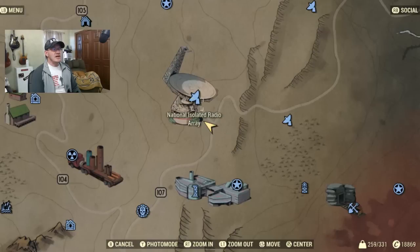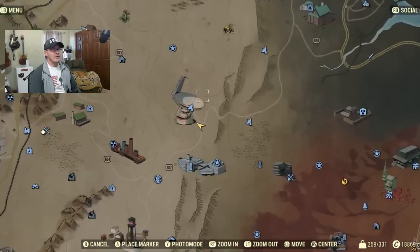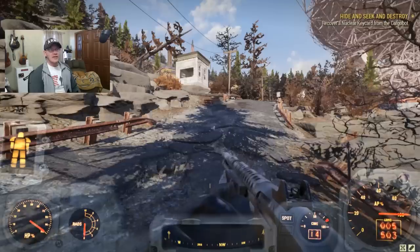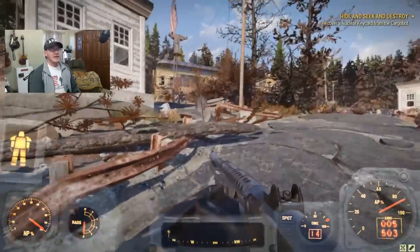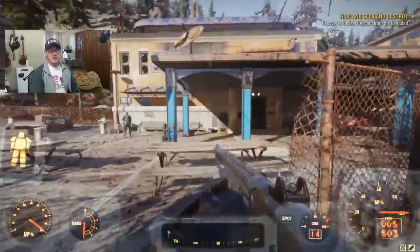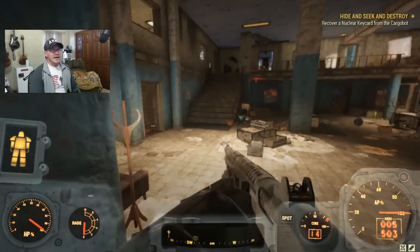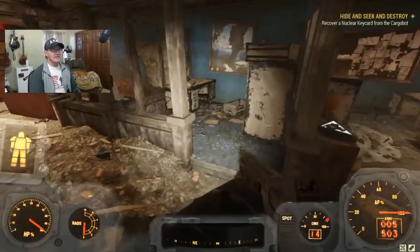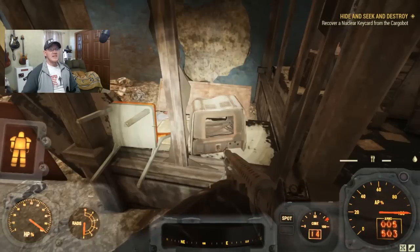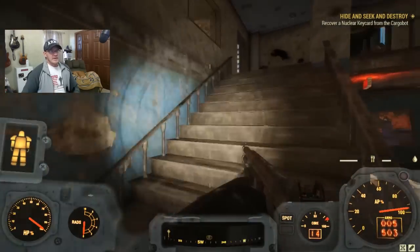The third spot is just northeast of where we started — it's called the National Isolated Radio Array. This is going to be full of super mutants usually, so it could be a little bit of a tougher fight. First thing we need to do is go into this yellow building because we're going to need a key to access the power armor. Since we're in here, let's take a right — inside this busted up computer is going to be a cap stash. Let's go ahead and head upstairs because chilling on the roof we have the ability to find a bobblehead.